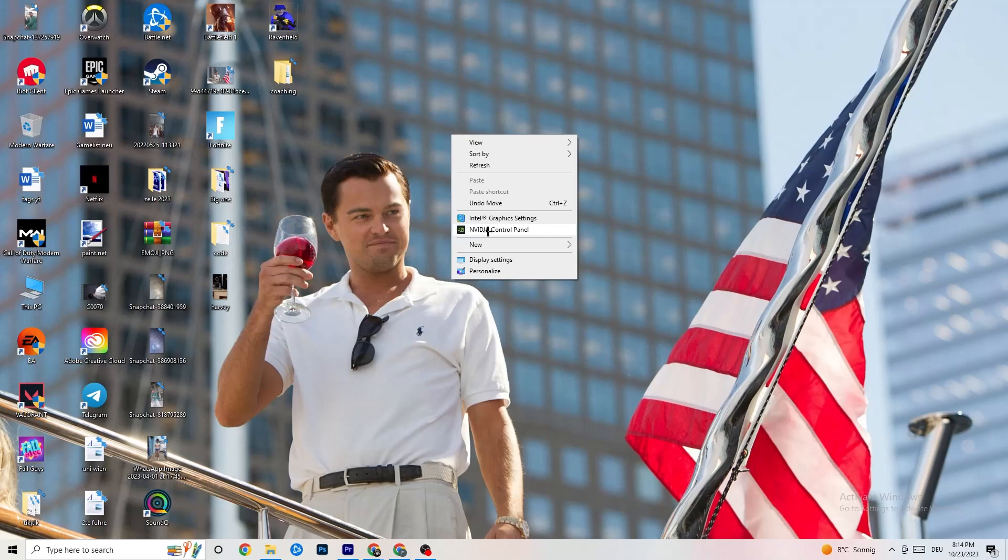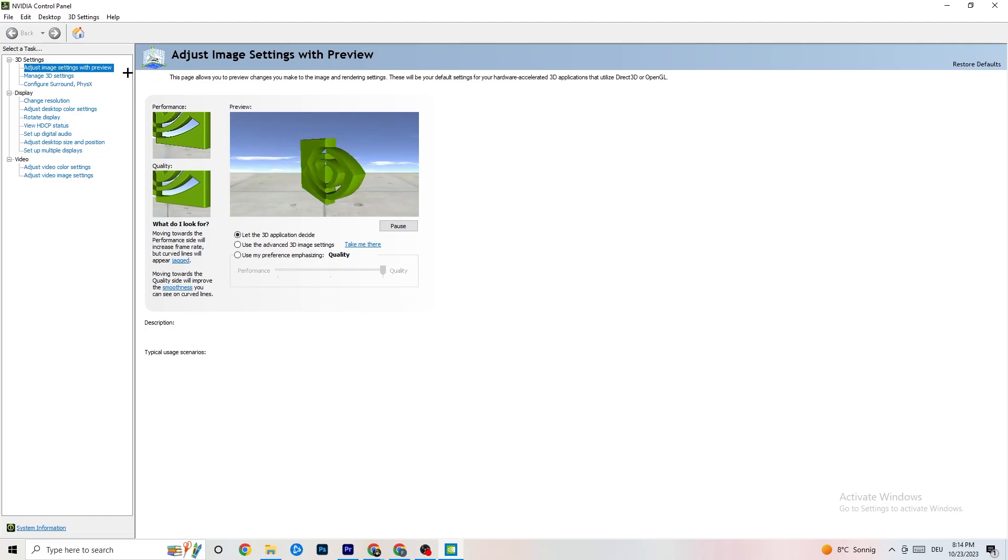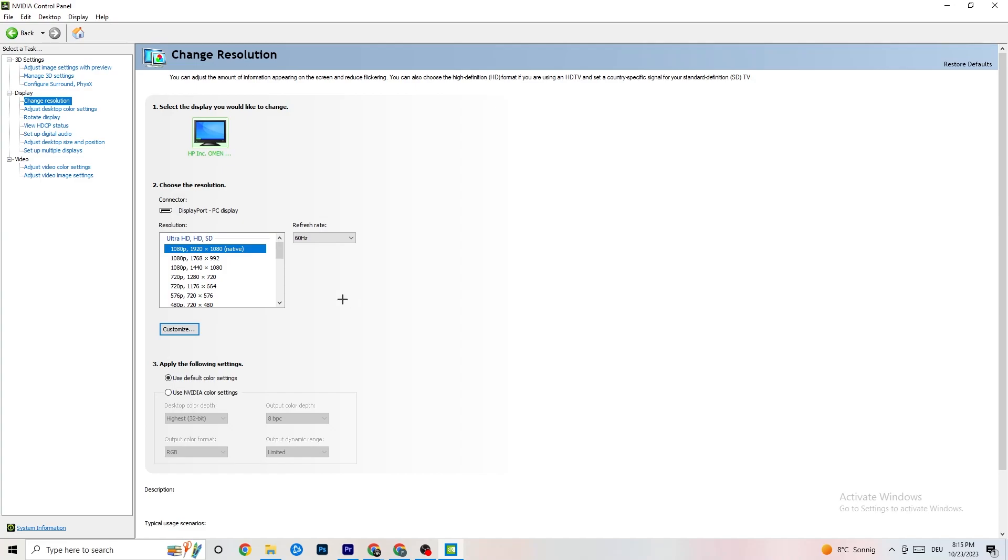Right-click your desktop and open the NVIDIA Control Panel, or whichever panel matches your graphics card. Navigate to '3D Settings,' then 'Adjust image settings with preview.' You'll see a slider from Quality to Performance — if you're having crashing issues, move it toward Performance. Then go to 'Display' and 'Change resolution,' making sure your monitor resolution matches your in-game resolution, as a mismatch can cause crashes.